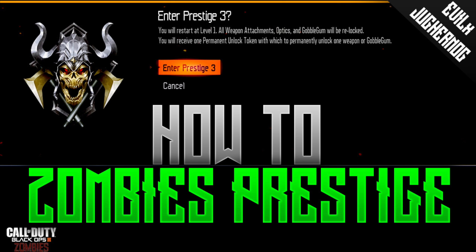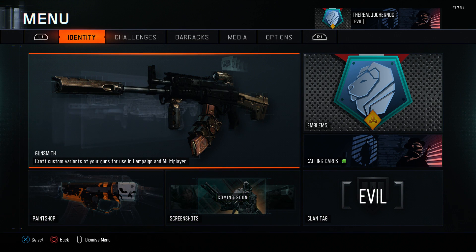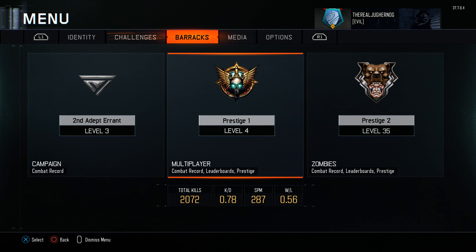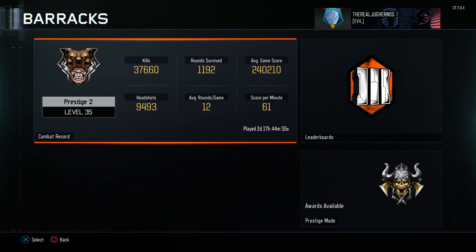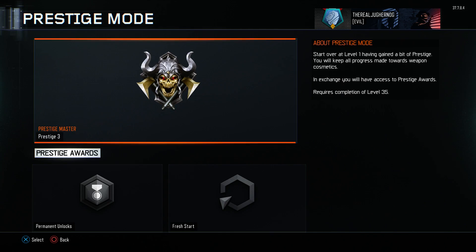I meant to make this video once I first prestiged in zombies but I accidentally deleted the game footage, so now I'm going to enter third prestige. What you want to do is go to Barracks after you cannot earn any more XP in zombies — when you hit level 35. Go to Barracks, go to Zombies, and scroll down to the option called Prestige Mode.